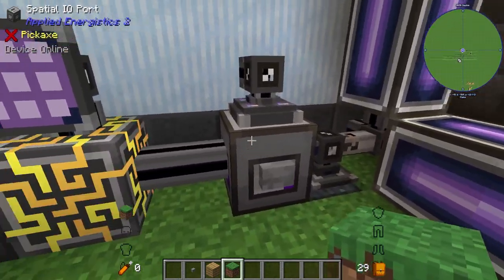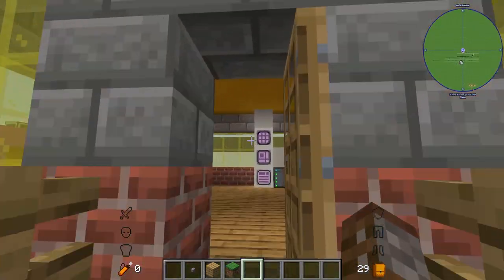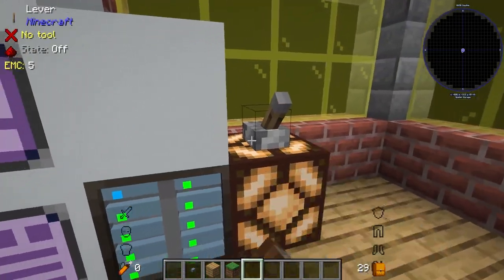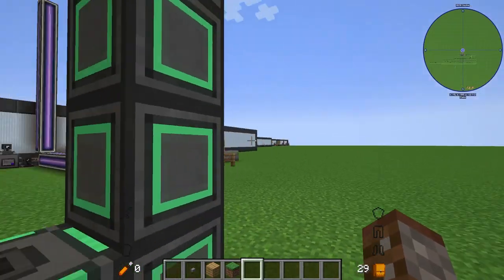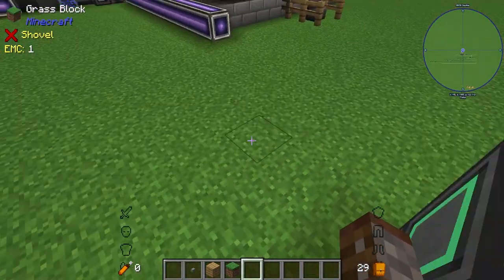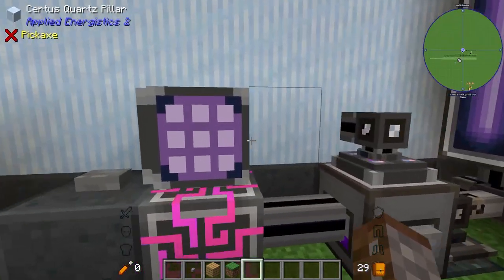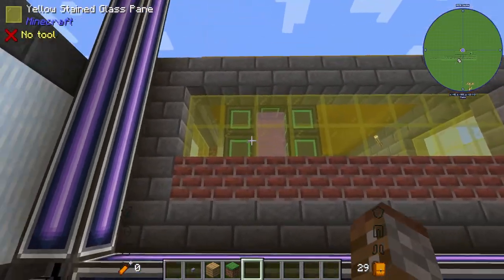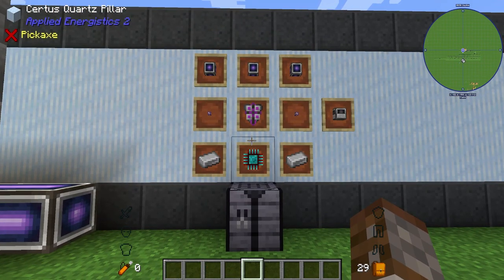The quantum link allows me to press the spatial port from inside the disc, activating it from within the spatial dimension. However, it's very important to have a secondary way of getting out — which is why I have a Mekanism teleportation frame as a backup. If I turn this off and use the backup exit, I come out — but obviously I can't go back in because that area is completely unloaded. It's no longer chunk-loaded since it's inside the disc, so make sure your redstone signal is not being continuously sent, and that your network stays powered so your chambers stay linked.